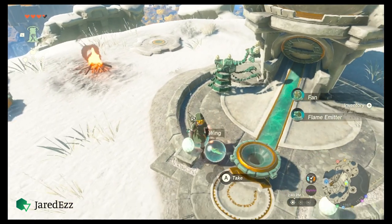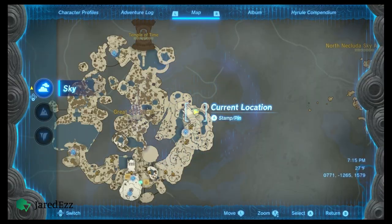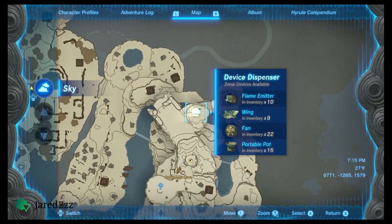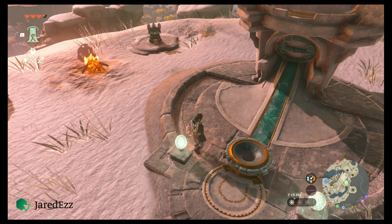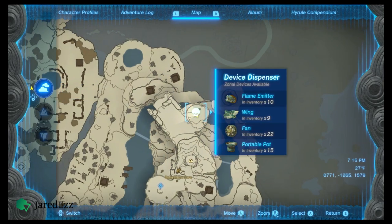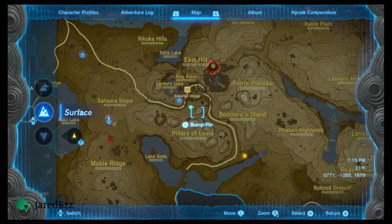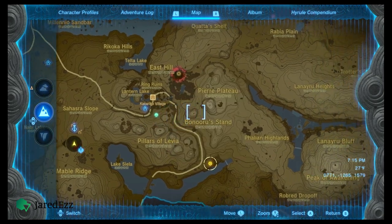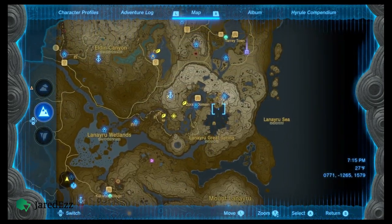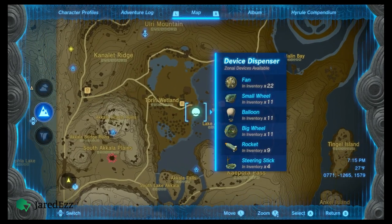Before you spend all your Zonai charges, though, you'll want to make sure the dispenser you're at gives wings. Drop a few Zonai parts in, then go to your map and hover over the green glowing icon, which will tell you what type of devices the dispenser gives. Then, when your inventory is full of wings, you're good to go. Different locations give out different devices, so be sure to explore Hyrule to find a dispenser with the items you want.